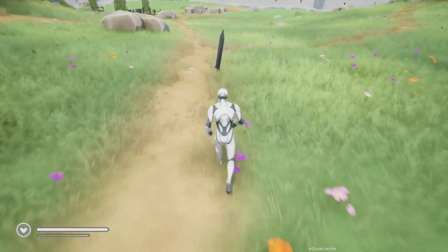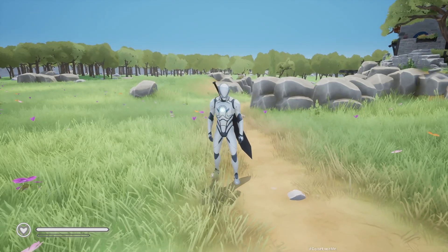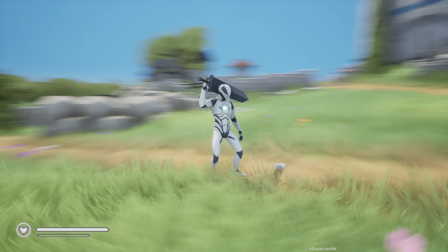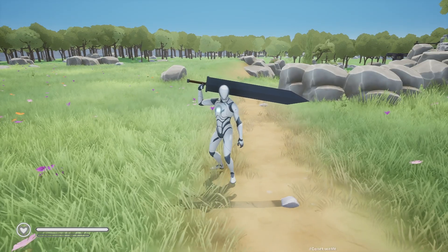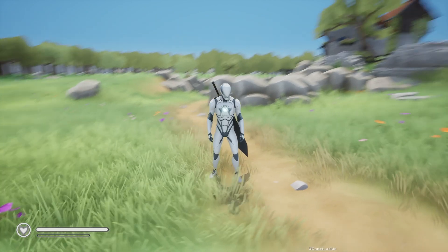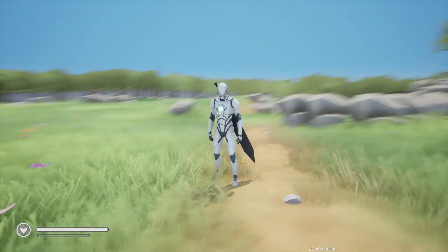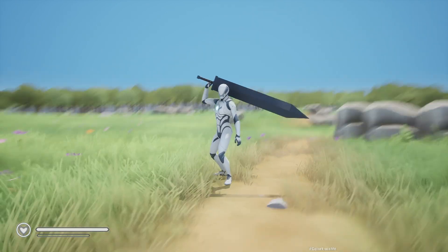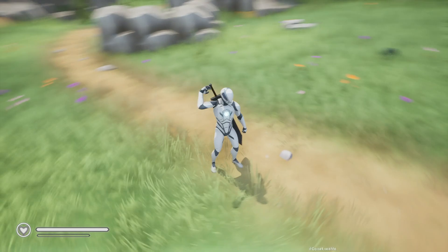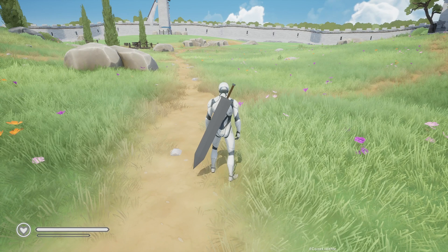Hello everyone, today we are going to work on the equipping and unequipping of the great sword. Here you can see the character equips the great sword like this, and if I press zero it puts the sword back to where it was. Press one to equip and zero to unequip — that's what we are going to work on today.